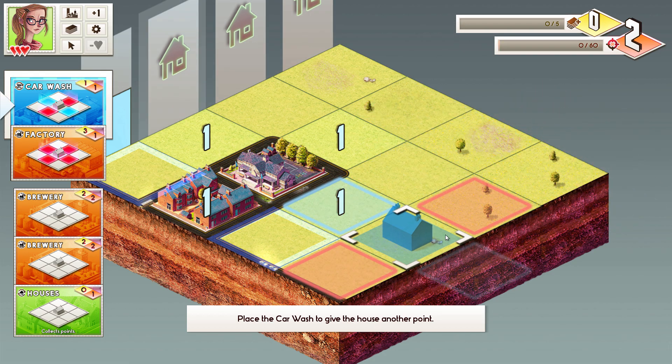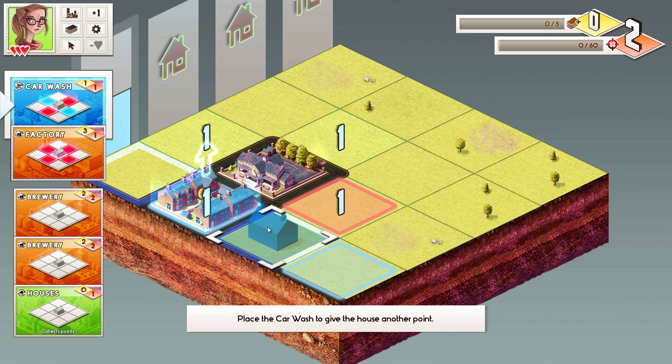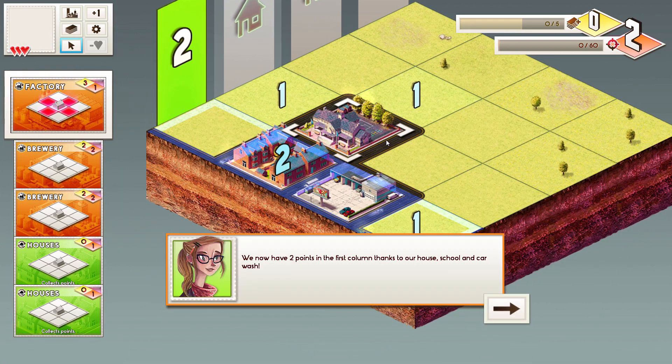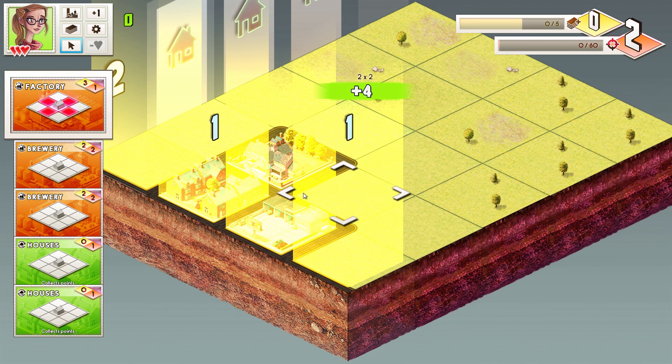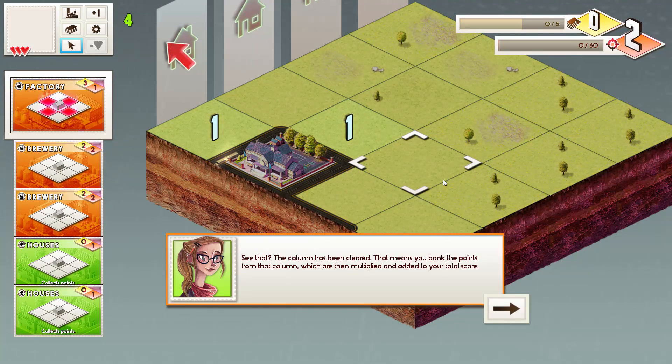We'll place the car wash to give the house another point. You can increase the house to another point, and now we've finished off this column — it's gone. Now you have to keep going and continue down these columns.